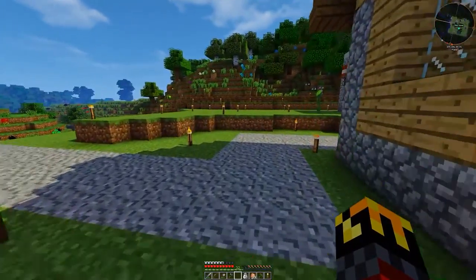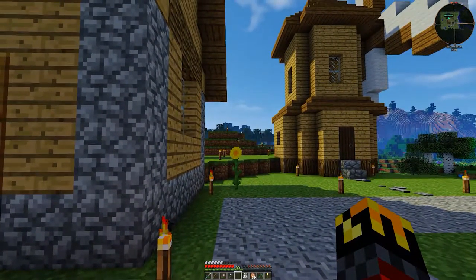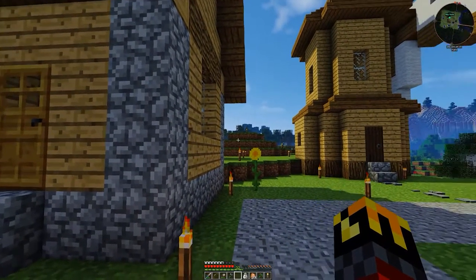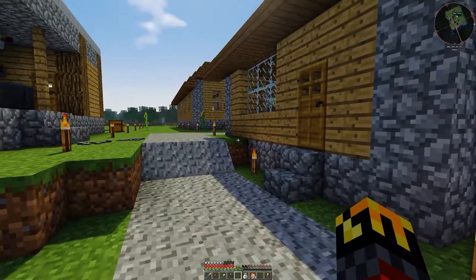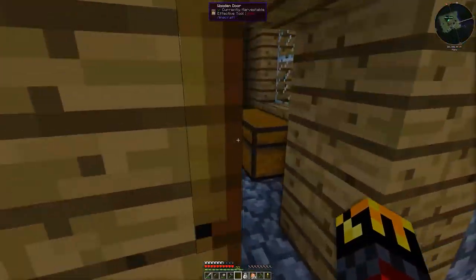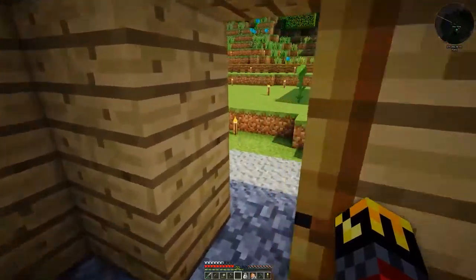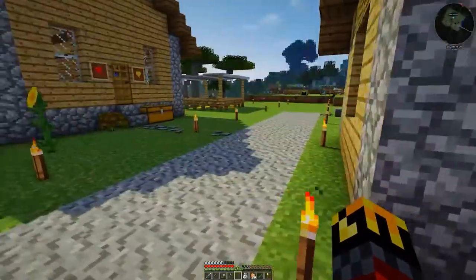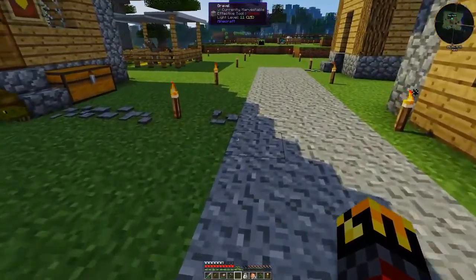I liked the idea so I took it and ran with it. But I needed to get the chests off that hill — if you remember I had all the chests on the hill and in the hill, so I built like a little shop kind of thing to store flowers, harvestable stuff, saplings, seeds and such. Then I added the gravel road with paths leading up to the doorways, which turned out quite nice.